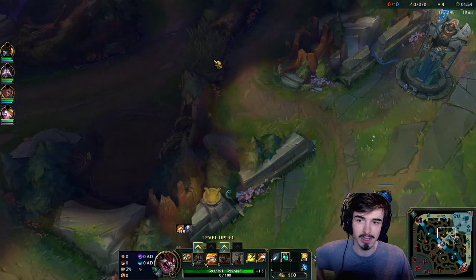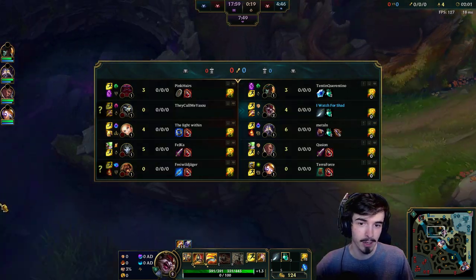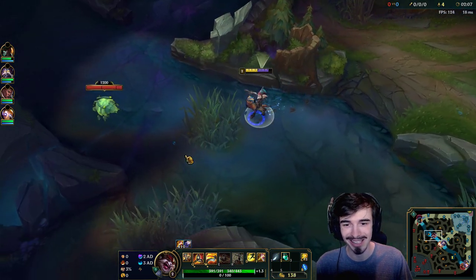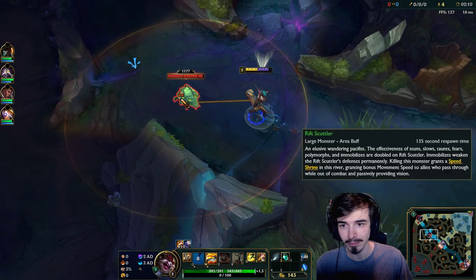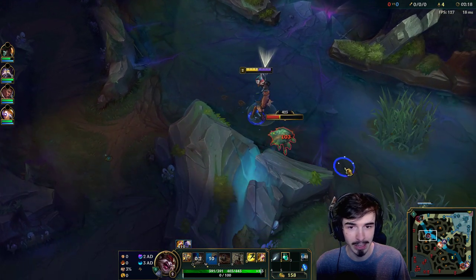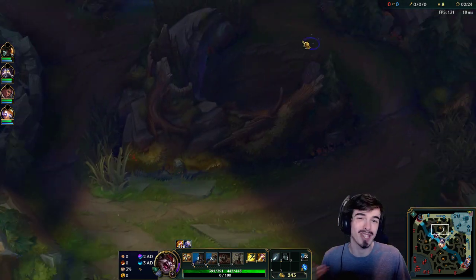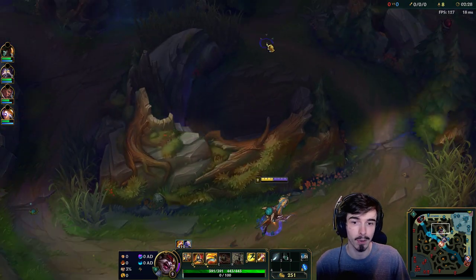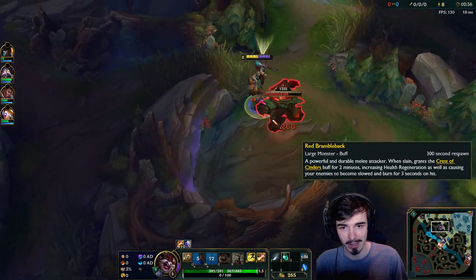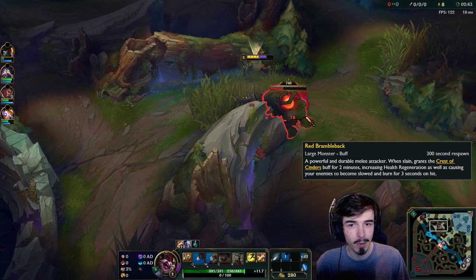Here are your runes, guys. In the bottom left you can see I've gone for Press the Attack, Triumph, Alacrity, and Coup de Grace, with secondary being Water Walking and Celerity. That secondary tree is very standard for junglers nowadays if you think you might be fighting an enemy jungler, because it gives you decent damage for those 1v1s when contesting Scuttlecrab especially. As for the primary, on top lane Kled you can go Conqueror, but Press the Attack is preferential as a jungler because you don't get the time when ganking to get off your Conqueror. Whereas with Press the Attack, especially with Kled's W three-hit mechanic, you get that off a lot faster.